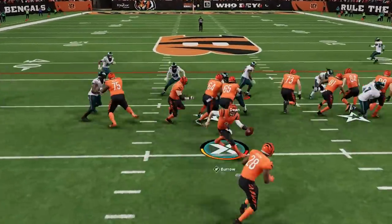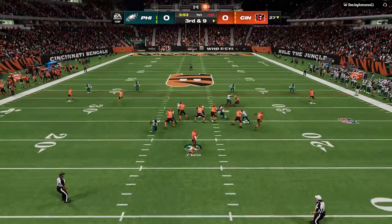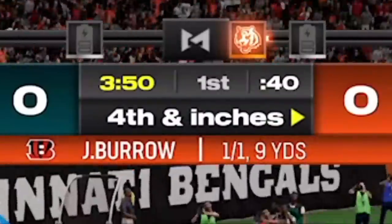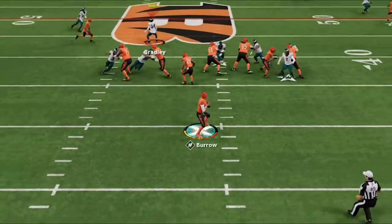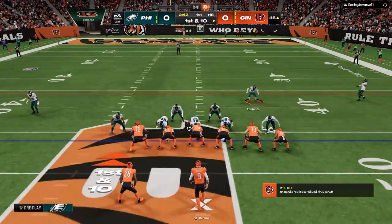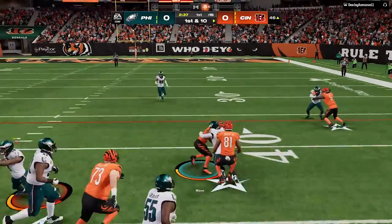We shut him down for a 1-yard loss. On 3rd and 9 I switch back to the Pinch Buck Zero to send more pressure, but he sees it a mile away and hits the comeback route on the edge to get to 4th and inches, then barely picks it up with a zig before going right back to the comeback route. Since he has that figured out, I switch to my Cover 3 — these all look the same pre-snap — but this defense isn't as good against the run.